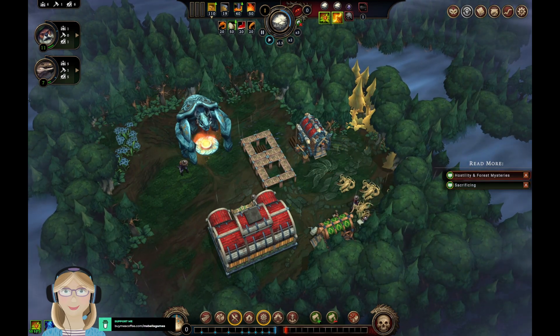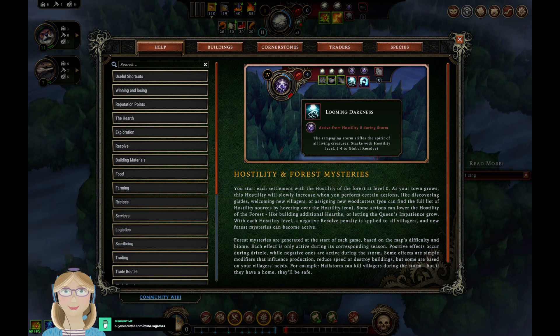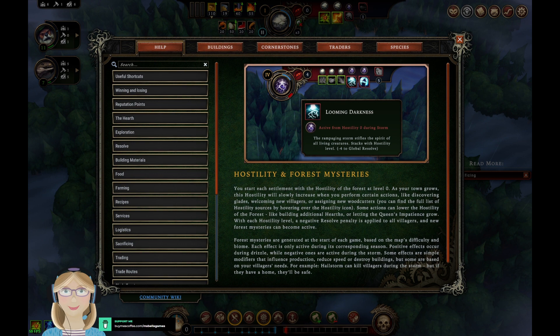Hostility and forest mysteries: you start each settlement with the hostility of the forest at zero. As your town grows, this hostility will slowly increase when you perform certain actions like discovering glades, welcoming visitors, or assigning new woodcutters. Some actions can lower hostility, like building additional hearts or letting the queen's patience grow. With each hostility level, a negative penalty is applied to all villagers and new forest mysteries can become active. Forest mysteries are generated at the start of each game based on the map's difficulty and biome — positive effects occur during drizzle while negative ones are active during the storm. Some effects can destroy buildings, and some are based on villagers' needs — for example, hailstorm can kill villagers during the storm, but if they have a home they'll be safe.